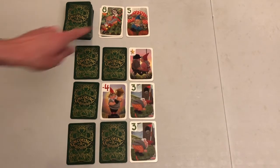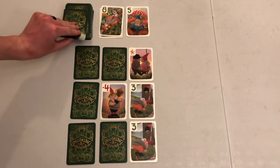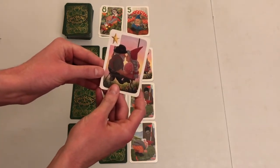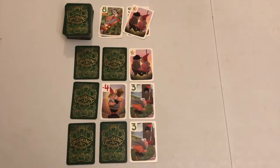Player 3 can then choose to pick up either the 8, the 5, or draw a card. As neither the 8 nor the 5 are useful to her, she opts to draw a card from the deck instead. She draws and flips the card, revealing a mulligan. As she already has one in her grid, she must discard it, placing it on top of the 5 in the discard pile.